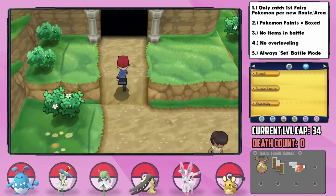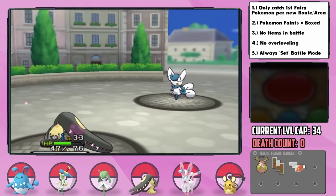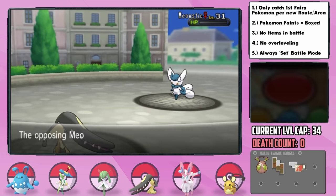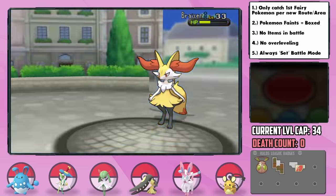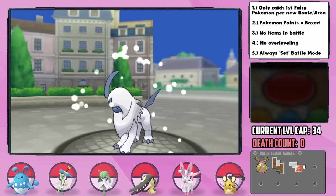Right before the gym, Serena challenges us to battle again, and with the buffed-up team, this one was pretty easy. Tail could slam Meowstic with double-power Payback for the two-hit KO, Braixen was destroyed by Navi with Aqua Tail, and Absol was also taken down by Tail with two Returns. Not today, Serena.